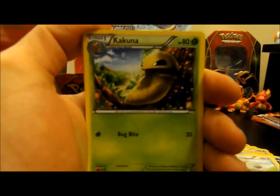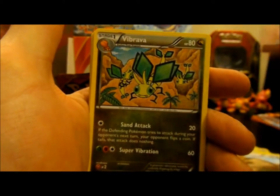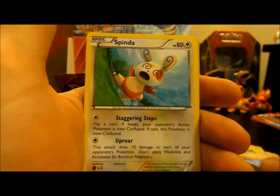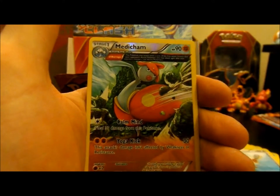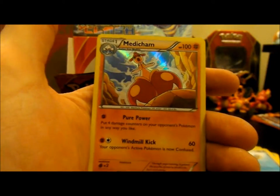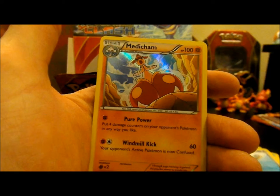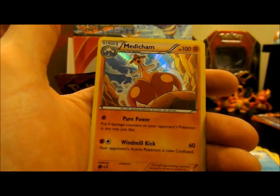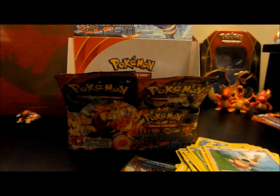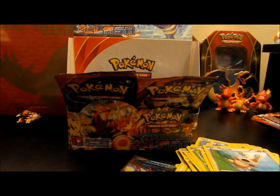So here we have a Kakuna, Linoone, Vibrava, Bidoof, Staryu, Volbeat, Nosepass, Spinda, a Reverse Medicham with Ancient Trait — it has Barrage, so it gets to hit twice in a turn. And then we pulled a holo Medicham right after that! That's pretty freaking sweet. We've gotten a reverse and then a holo of the same card back to back twice in this box — never seen that before.